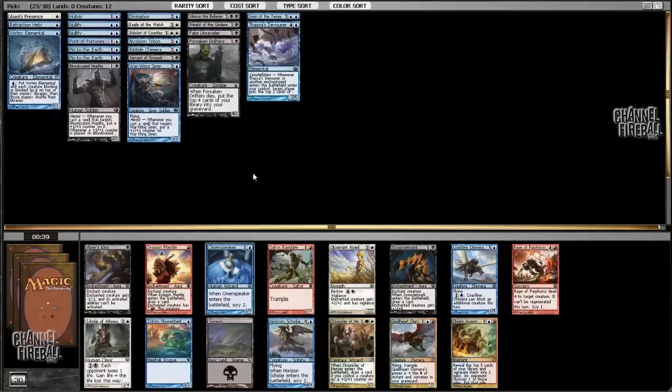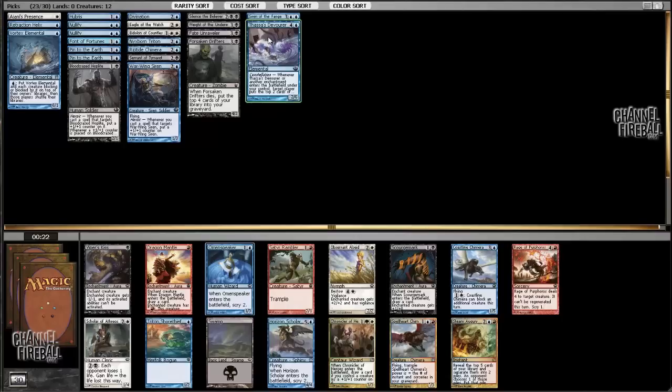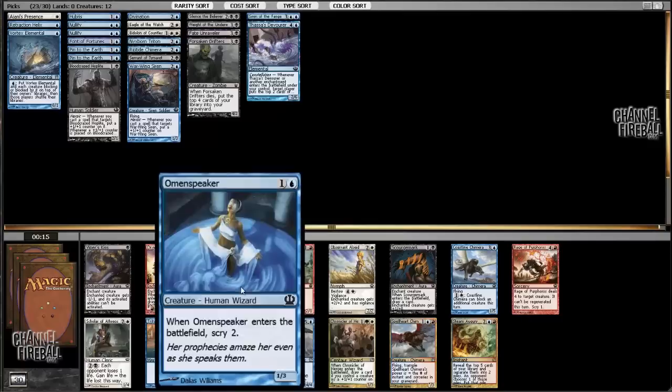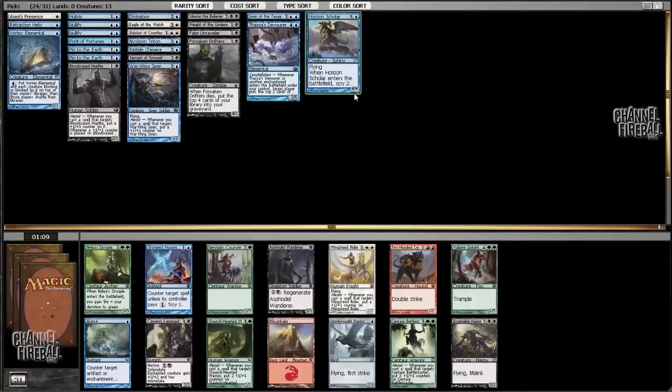The two-drop feels more important; our curve is not great right now. Do we even need a four-four flyer? We just want the finisher. We have a couple of end games — we can take Scourge Mark just as a combo with Riptide Chimera, but I think that should table. With two Pinned to the Earth and two Nullifies, I'll take Horizon Scholar. It's more powerful.